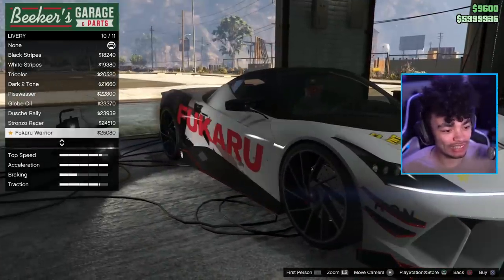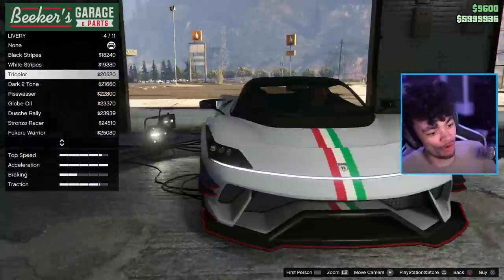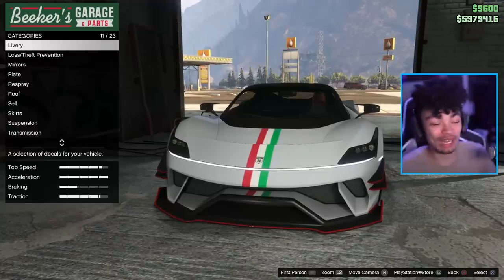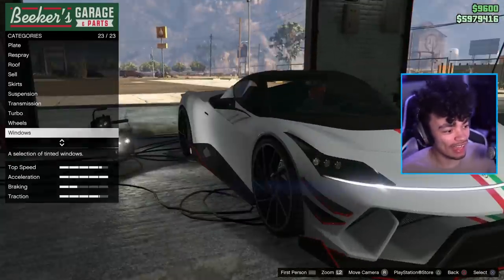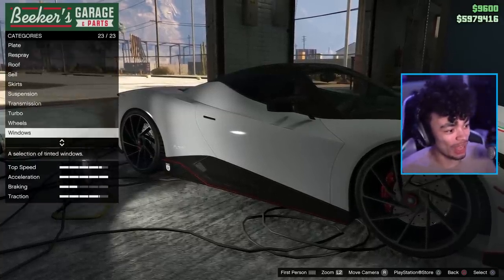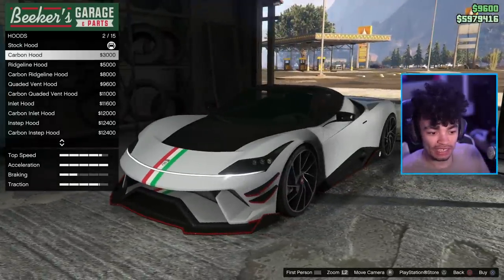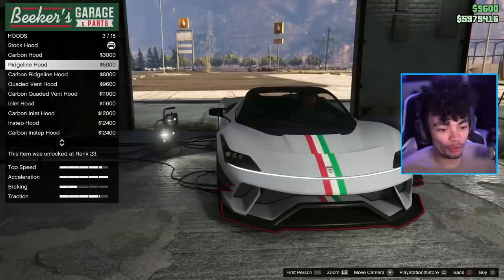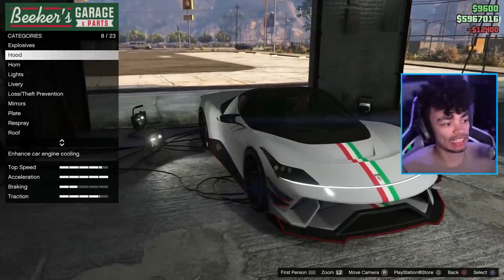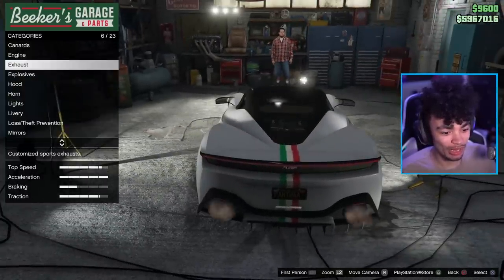We've got some more race liveries, and I'm going to go for the tricolor — the red accents suit it. I wish you could do a multicolored set on the stripes, that would be awesome. Oh, the hood — forgot to do the hood. I kind of like it without the carbon, but we've got the ridgeline hood which adds a little bit without going too over the top. We've also got a couple more dual exhaust options, but I prefer the exhaust being at the back.